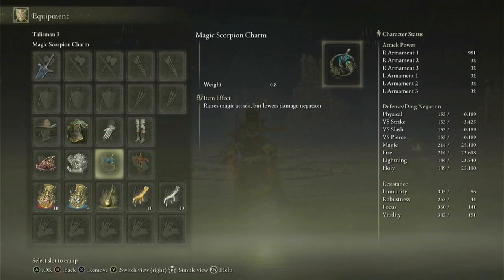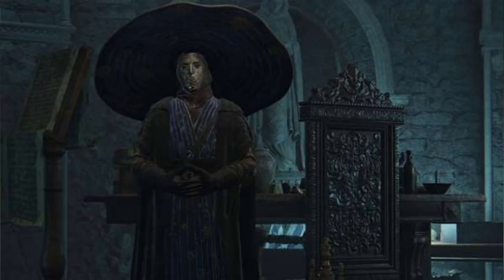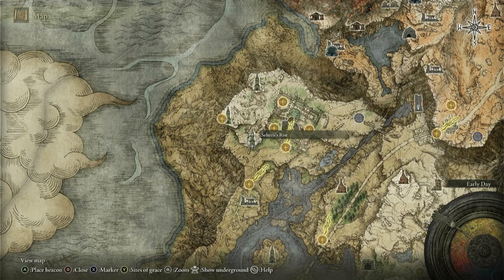For the third talisman, I recommend that you use the Magic Scorpion Charm. This talisman increases your magic damage by 12%, but increases your physical damage taken by 10%. You can get this talisman by completing Preceptor Seluvis' questline. If you don't have this talisman, you can find Seluvis right here on the map. But you must complete his questline before giving Ranni the Fingerslayer Blade, or you will be unable to obtain this talisman.